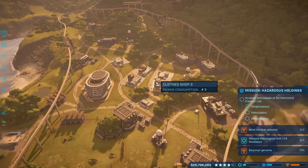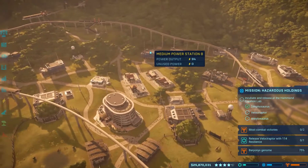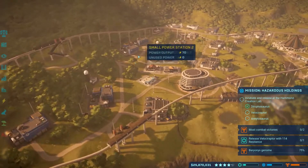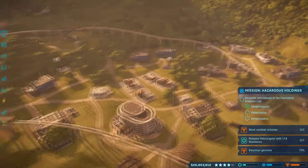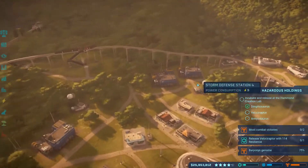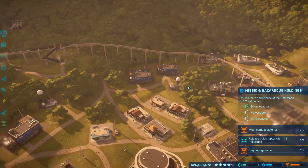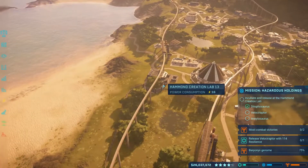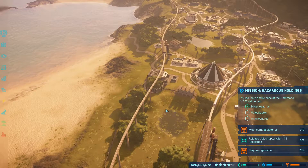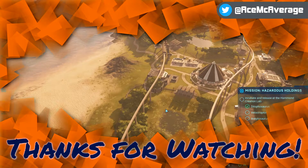That's gonna be it for this episode folks. Thanks so much for joining me here at Jurassic World Evolution. We got some of our power upgraded to the medium power stations, which was really good. We're gonna have to probably do a little bit more — maybe move this guy, which lets us knock both of these out. We'll have to check that out in the next episode, and hopefully we'll release the Anki and the Velociraptor. Thanks so much for watching, my name is Ace McAverage, you stay awesome.